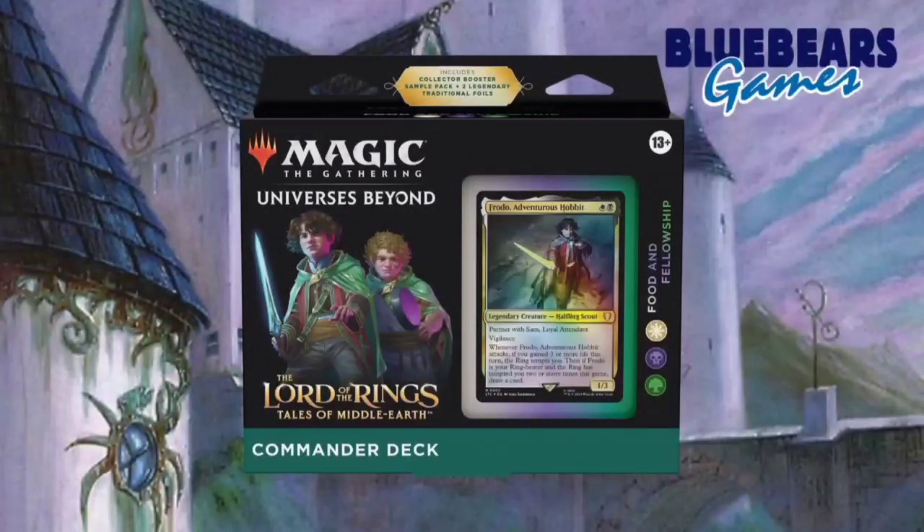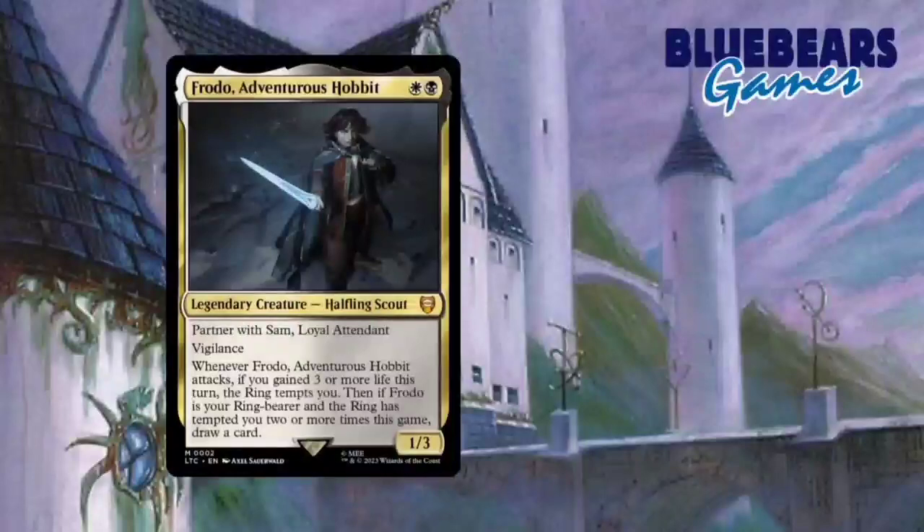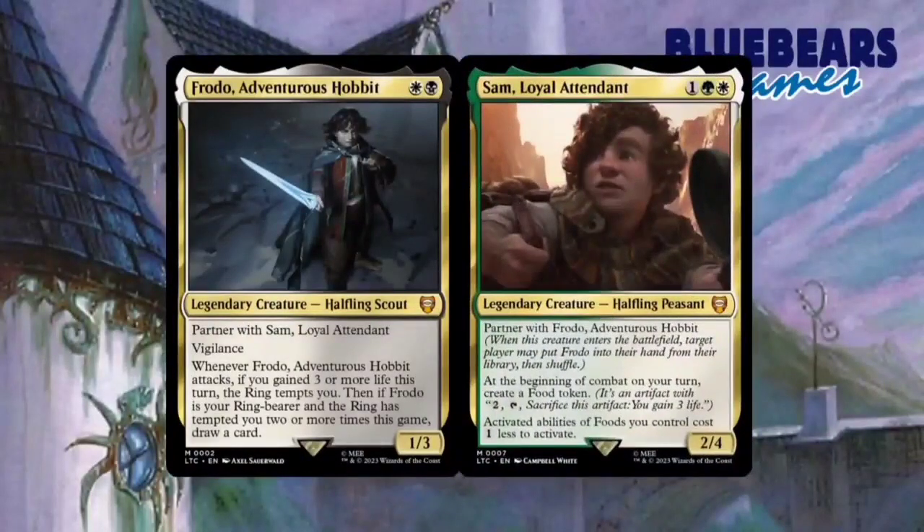This Precon is black, white, and green, also known as Abzan, and is helmed by the partner commanders of Frodo Adventurous Hobbit and Sam Loyal Attendant. Frodo is a 2-mana 1/3 legendary halfling scout that partners with Sam Loyal Attendant, has vigilance, and whenever it attacks, if you've gained 3 or more life this turn, the ring tempts you.